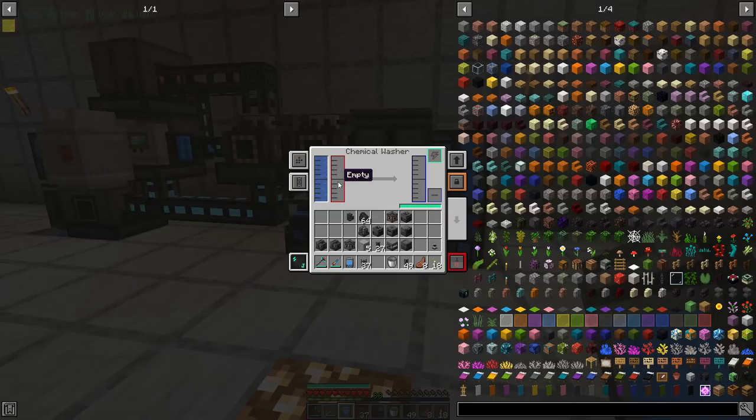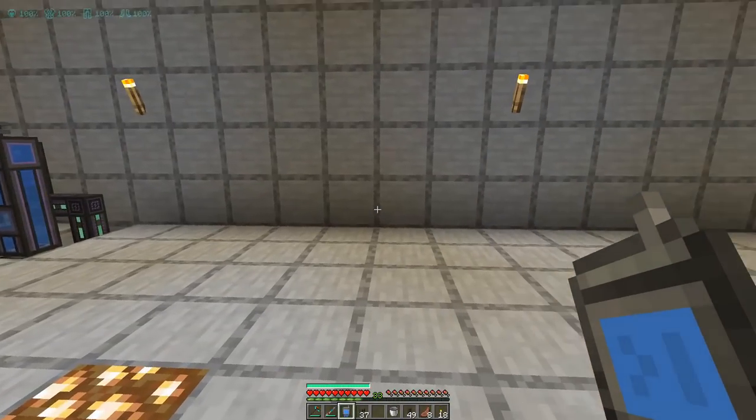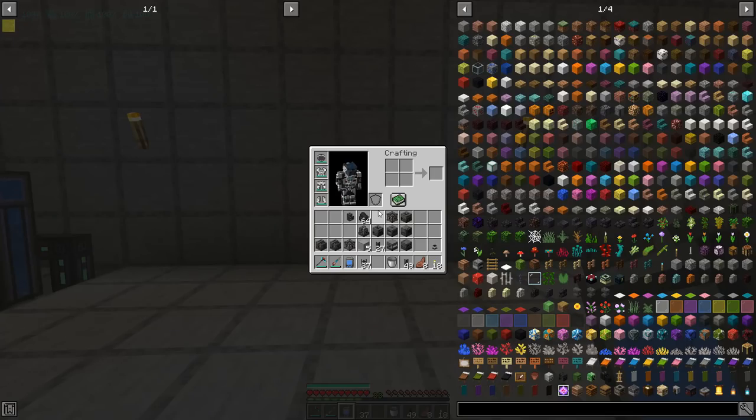We will eventually have our clean slurry coming out right over here in the chemical washer, and we can move on to the portion of the setup over here — which is the easier portion. Everyone can take a breath, we're on the easier part now.